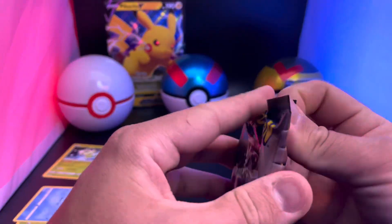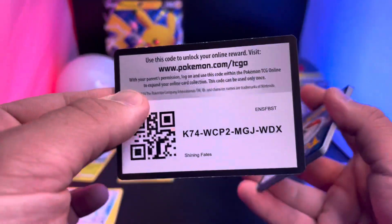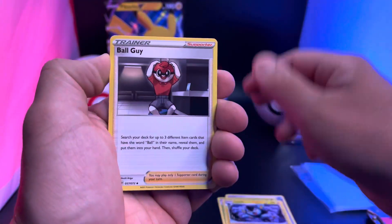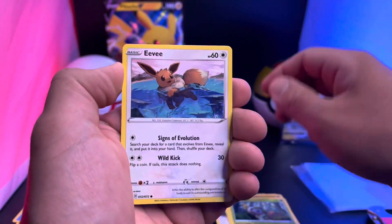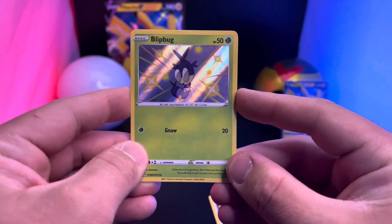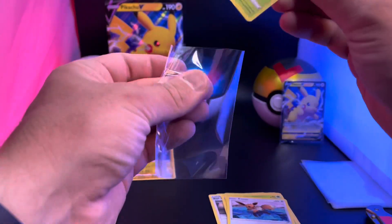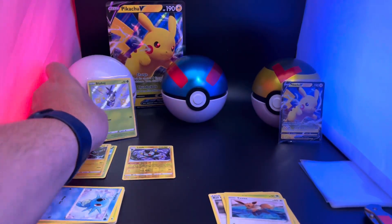Next pack! 12 packs today of Shining Fates. We've had some pretty good hits - like that double Charizard hit that we got out of a premium collection box. Hey, there we go! First hit of the box - a baby shiny Blipbug, very nice right there! The back side is Luxray rare, but there it is, the Blipbug - first hit!